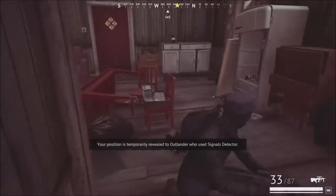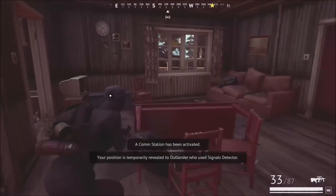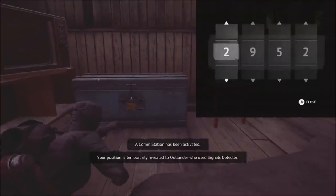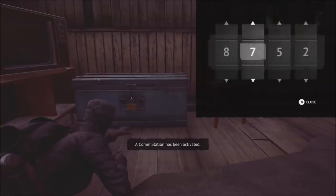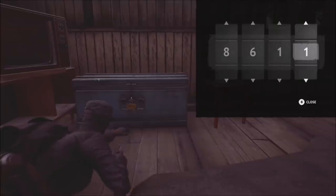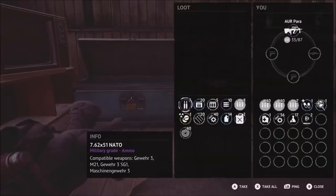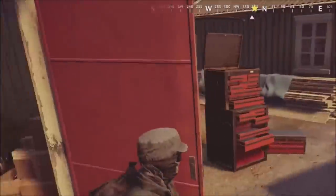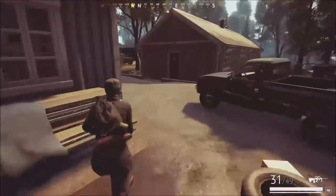There are also blue locked crates scattered around the maps. To open them, it's pretty simple: if you have vibration on, whenever you're over the right number as you're trying to unlock it, your controller will vibrate, meaning you're on the right number. If you don't have vibration on, you can also hear a little click.